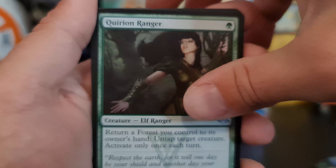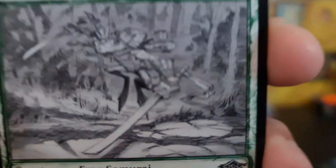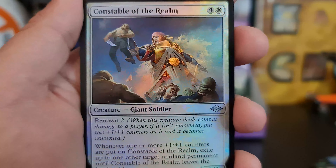Quirion Ranger — Quirion Ranger. And we've got a Jade Avenger — definitely not as good as the colored one, but still not bad. We've got a Constable of the Realm as our foil.